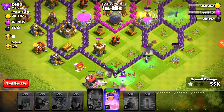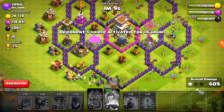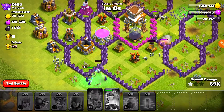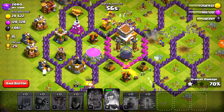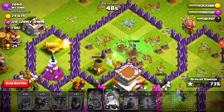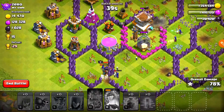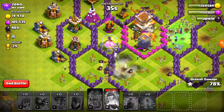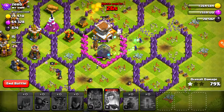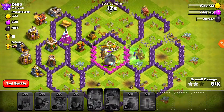We might actually see a two-star. The bomb tower couldn't reach us, so we're actually safer here. One mortar is still up with 28 seconds left. Can the town hall go down in 28 seconds? Boom - town hall goes down, queen goes down. 81%! The dark elixir is all we really need to take at the end. We still got a couple of strong witches.